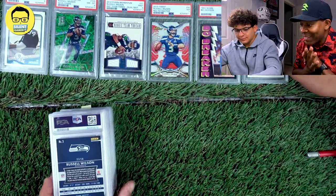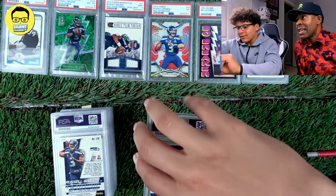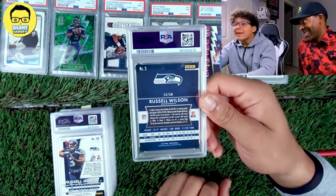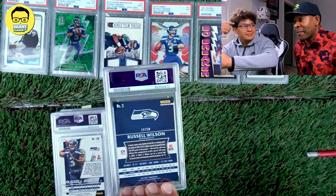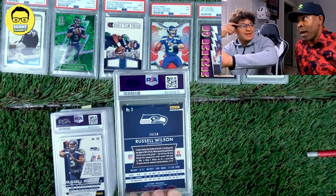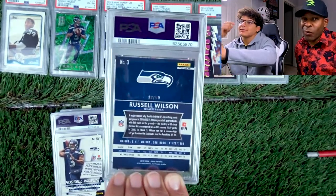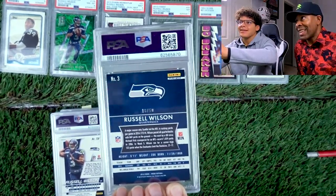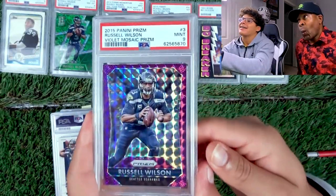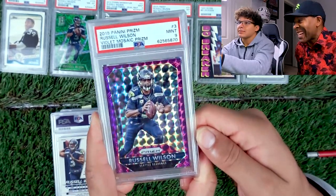This is the one I've been waiting on. We got Russell Wilson 2015 Prism numbered to 50 — this is the mosaic purple. That means we need a 10. It's probably an eight. Tens are worth a lot — it's like a pop three, probably could get about $300-$400. 3-2-1 — 9. Dang it. That's cold though.